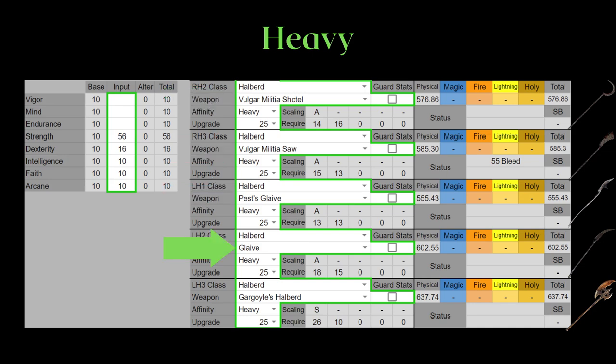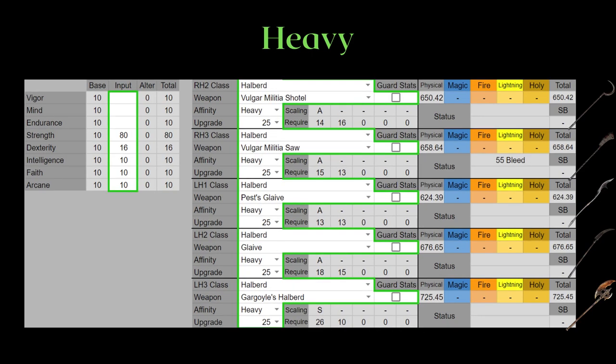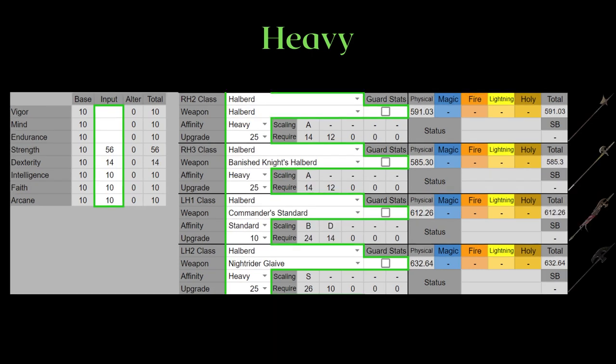You can think of the Glaive as the most standard of the halberds. Here are their stats for max Strength. You will notice the Gargoyle's actually has a slight AR advantage over the Knight Rider, but it has way poorer range for a puny amount of AR — I suggest just using the Knight Rider, unless you really want the regular heavy attack of halberds. A quick look back at Commander Standard shows it is superior as a raw poking stick versus the Halberd and Banished Knight in terms of AR, while still being the longest halberd.